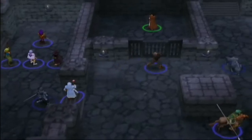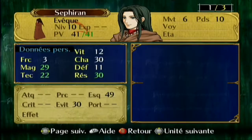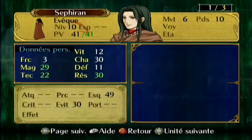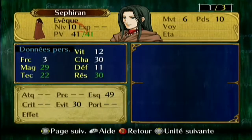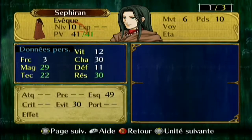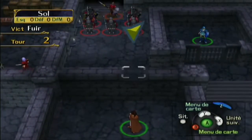On va prendre le voleur qui peut ouvrir la porte, et comme ça on peut parler à ce personnage extrêmement puissant — c'est Firan. Tous les Fire Emblem, à chaque fois c'est des héros différents et une histoire différente. Sur GameCube et Wii c'est la même histoire, c'est juste la suite. Ce personnage, on le rencontre dans la version Wii, et on ne sait pas du tout qui c'est dans cette version GameCube.